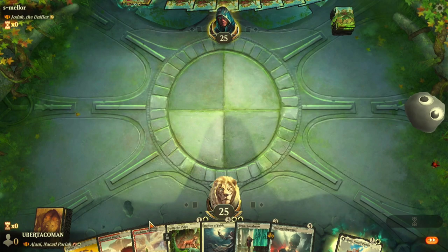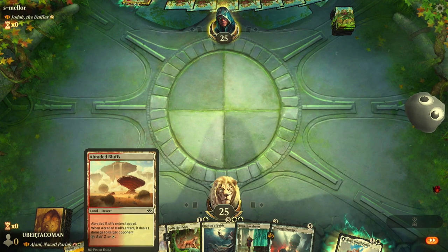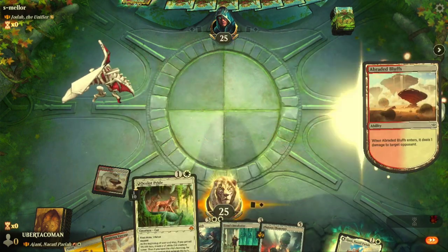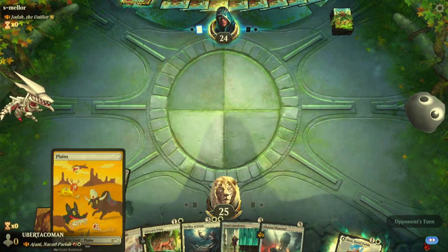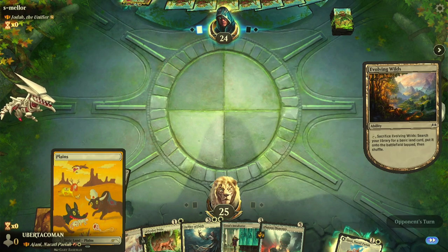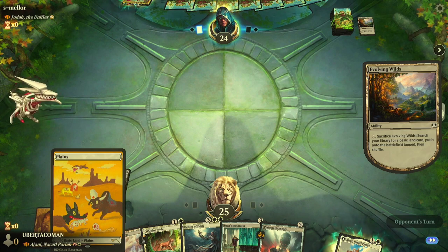What's up dudes, welcome back to Distracted Dude. Today I'm playing some Ajani's Noctobra. We're just gonna be playing lots of cats in a black, red, and white commander deck, but we're mostly focusing on the white aspect. I do have some red cards in here that triple and double the damage, but those are more late game.